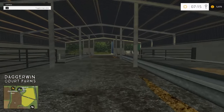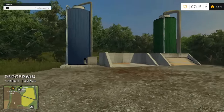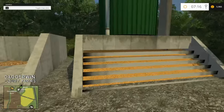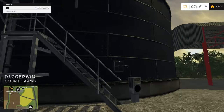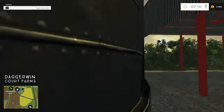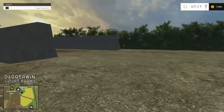This looks like it's for our livestock, which we don't own yet as they're all sold off. So this is where we can put our root crops to feed them, some grain and also our water. We've also got a nice slurry pit over here. So definitely a livestock farm. And some silage pits as well — I'm sure we'll be putting them to good use.